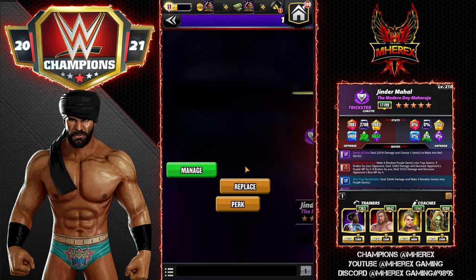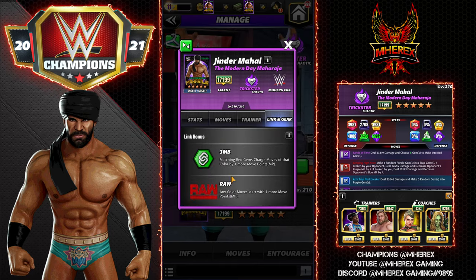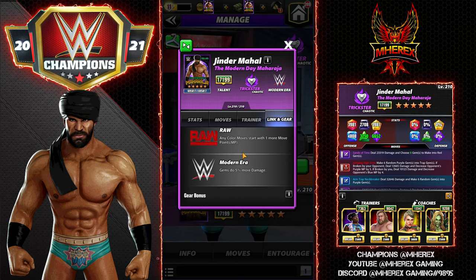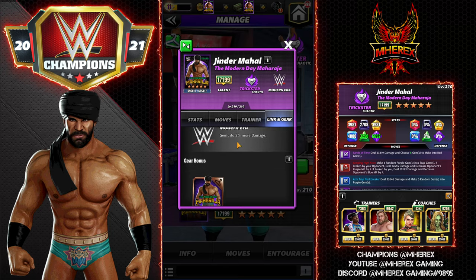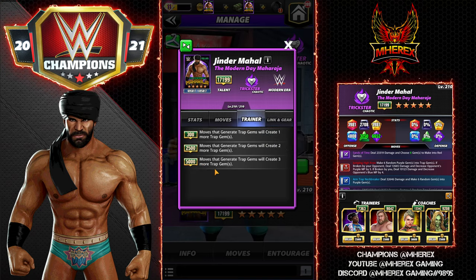He is a trickster in the game. He has the 3MB link — matching red gems charges moves of that color by one more move point. Raw link — any color move starts with one more move point — and modern era gems do 5% more damage. He has one set of gear; he is a trainer, the trap gem trainer at 5k. Moves that generate trap gems will create three more trap gems, so he's a very good trainer.